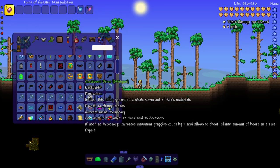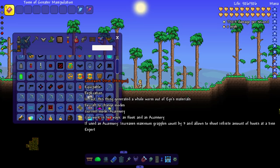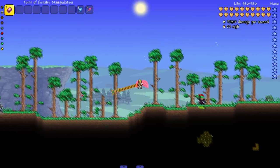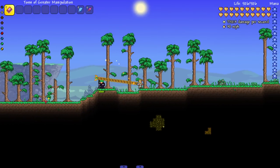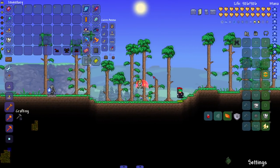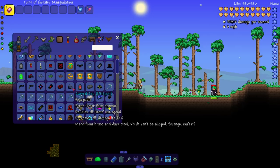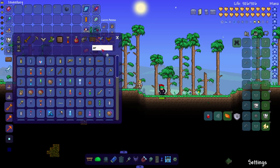There's a clockwork drive that can work two ways — as a hook and as an accessory. As an accessory it increases maximum grapple count by three and allows shooting an infinite amount of hooks. It's a cool looking hook and also a very interesting accessory. There's also a cursed cog that doubles all item use speed but decreases all damage by 40%. Let me demonstrate with a mini shark — it shoots faster with this on.